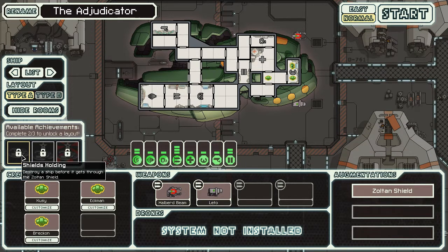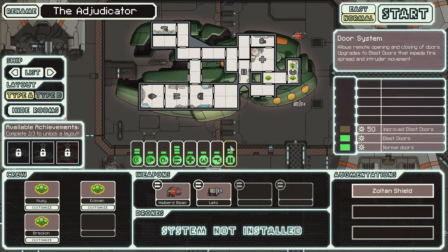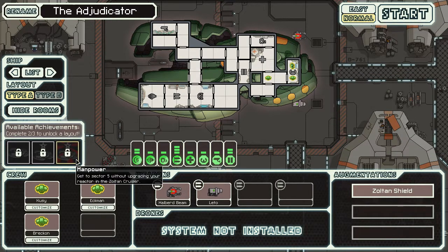Let's look at the achievements: destroy a ship before it gets through the Zoltan shield — that one should be pretty easy to get. Have 29 power in systems at the same time, so have more Zoltans. Get to sector 5 without upgrading your reactor. I don't know if I'm going for achievements or not, we'll see. For now I think we're just going to begin.